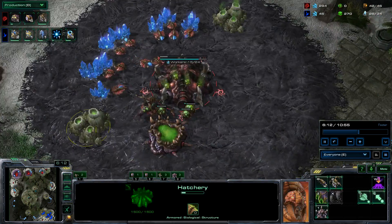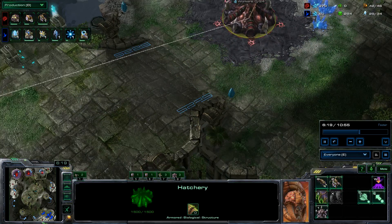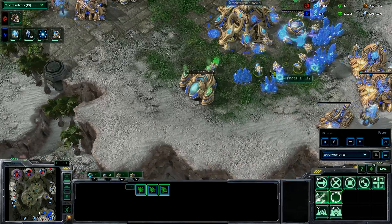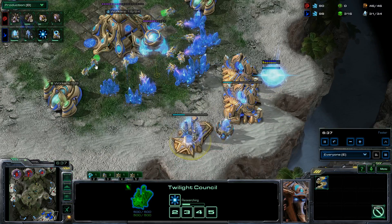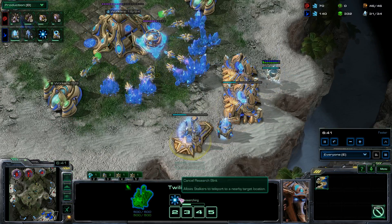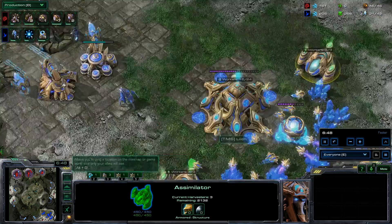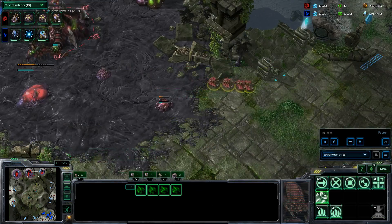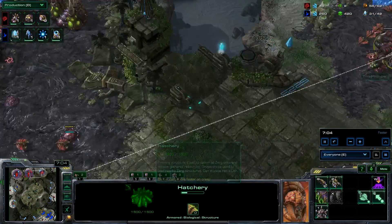I'm getting a lot of queens — one queen here, two queens here, and no queen at the third base yet. He has a Twilight Council with a blink upgrade going, so he's not going ATs — he's just going to go blink stalkers. So if I hold this, it's a one-base blink stalkers attack. It's going to come out very late and I have three bases. I'm still getting lots of drones.